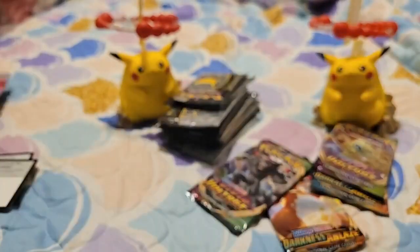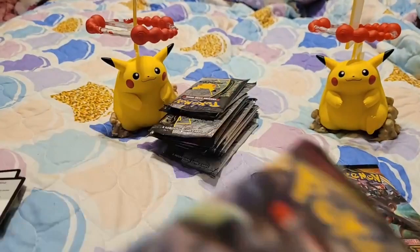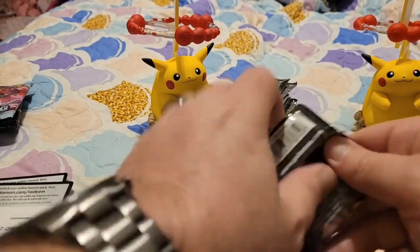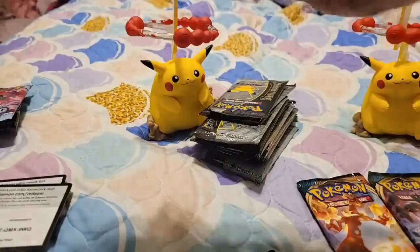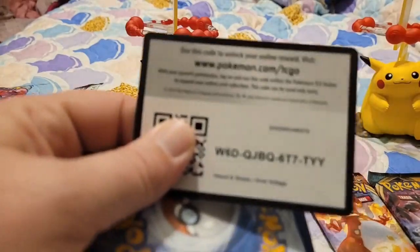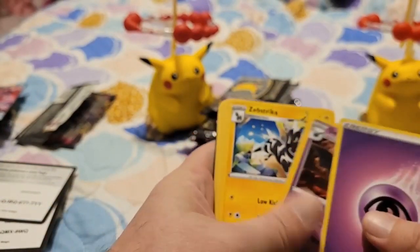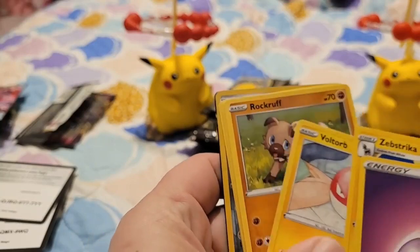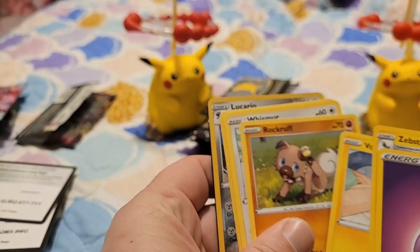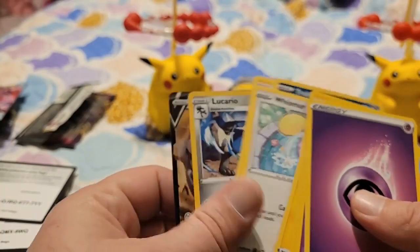Let's do the Vivid Voltages next. Just adjusting everything here. Got a hit of a code card. Get your yummy yummy codes. Forward to the front. Energy, Seismitoad, Zebstrika, Voltorb, Rockruff, Whismur, Trubbish, Tynamo, Reverse Hollow Lucario, and then Arceus Deluxe V. That's awesome. I'll take it.